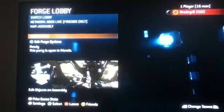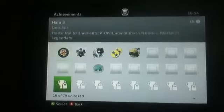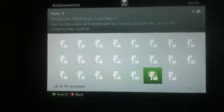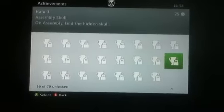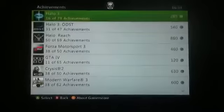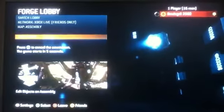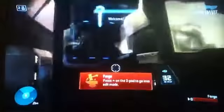Hey guys, I'm really excited about this video because on this episode I'm going to be showing you how to get this achievement and the location of this object. It's going to be the hidden skull on Assembly. Earlier I found the one on Sandbox and recorded that — it took 14 minutes 20 to get it because it was really long winded. But this one is really simple, so I'm just going to show you the location and me getting the achievement.